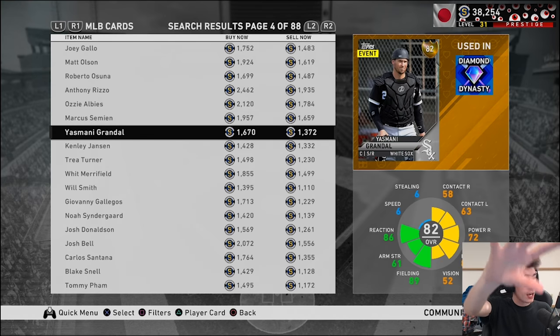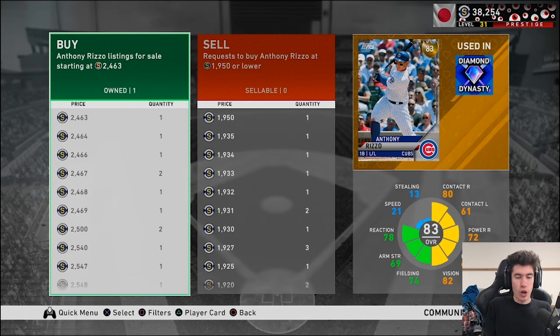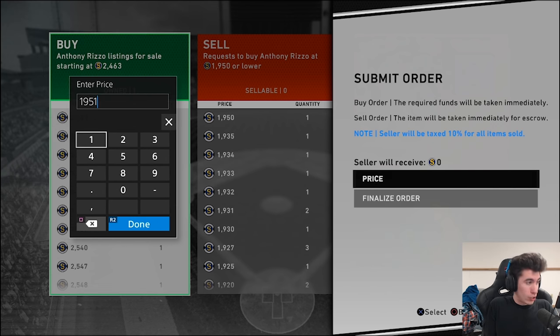What you want to be doing is looking for big gaps between the buy-now and the sell-now prices. Right off the bat, Anthony Rizzo — that's a pretty big gap, about 400 to 500 stubs. You go into the buy-and-sell options and create a buy order. What I typically do is enter one stub more than the current sell-now price, since that price will likely sell anyway.